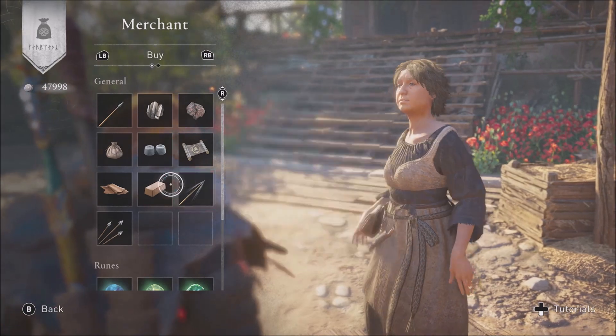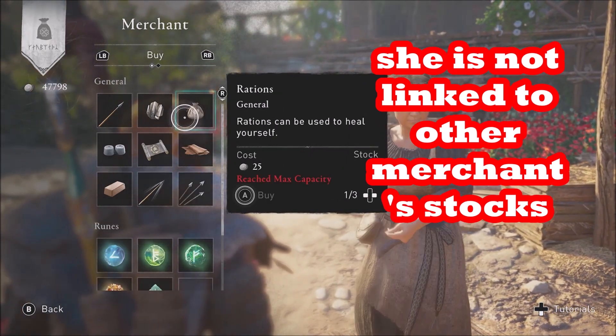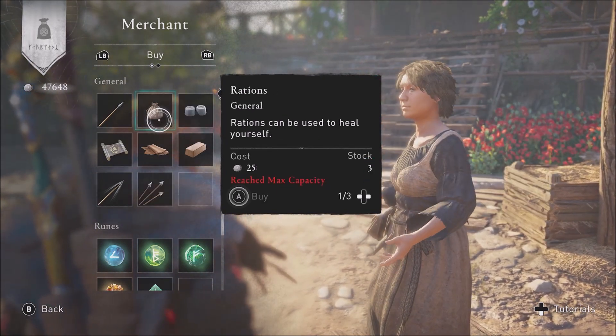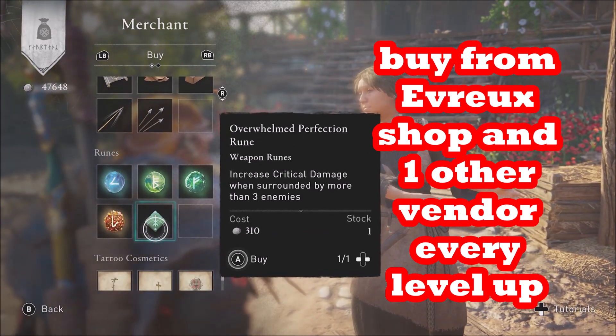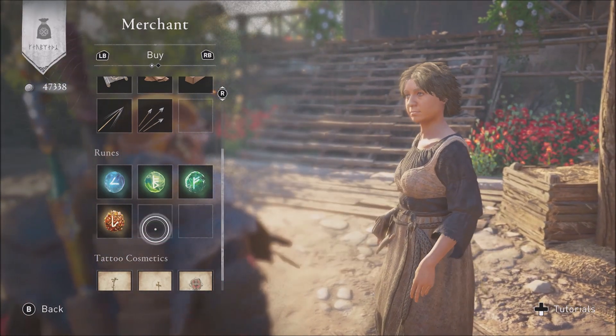You do that by doing raids within England and doing story arcs that give you raw materials or supplies. When you go to Ranvi's map it tells you what the rewards are, so prioritize the story arcs that give you raw materials to build new settlement buildings.